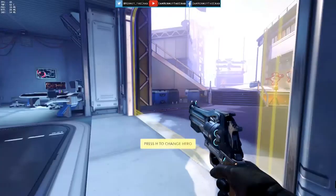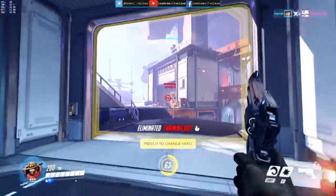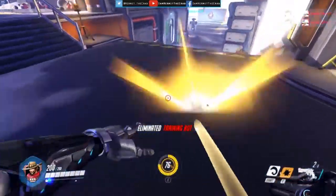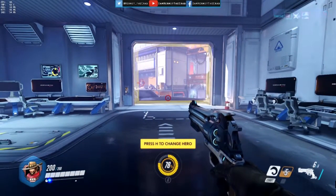The Wildfire rounds are the right-click on the Peacekeeper. The left-click is a very accurate shot as well. But I think where McCree is strongest is when you're up close and you can hit them with that Flashbang combo. That's McCree — thanks for watching.